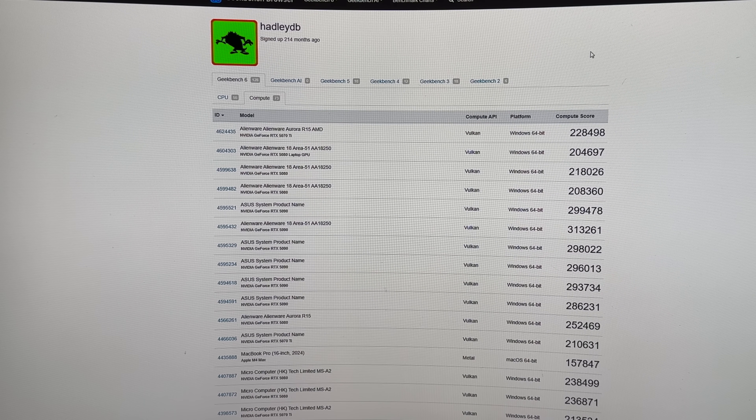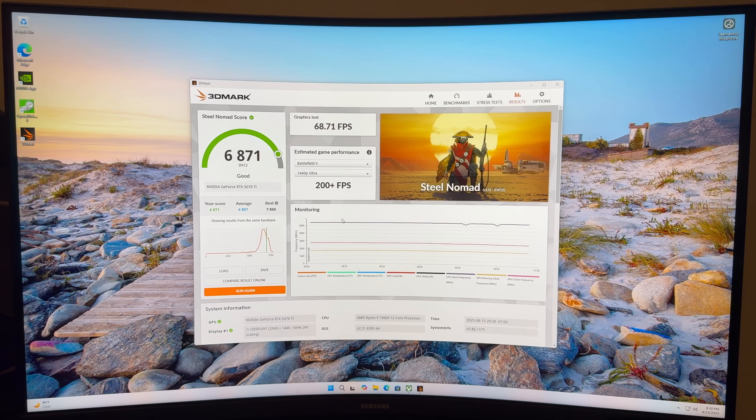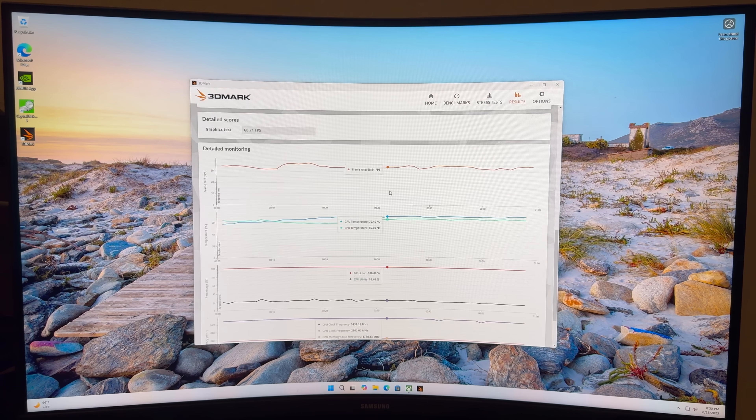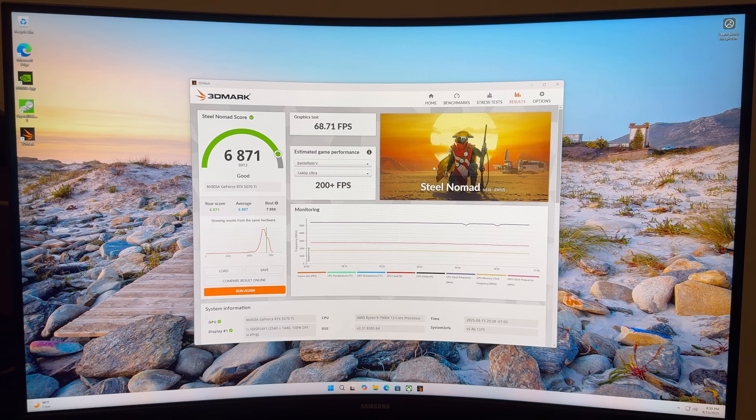Now let's do some 3DMark stuff and then we'll get into some games. First we'll do Steel Nomad. We have a 6871. I'm curious on the CPU temps — 50s, 60s. GPU temps in the 70s, 60s. CPU temps in the 60s. Cool.